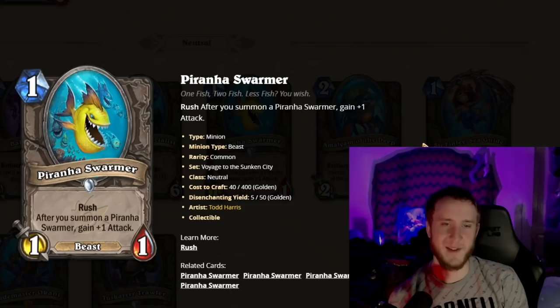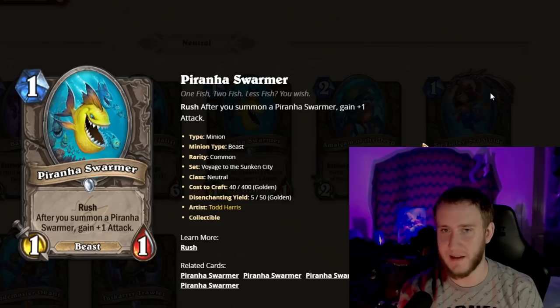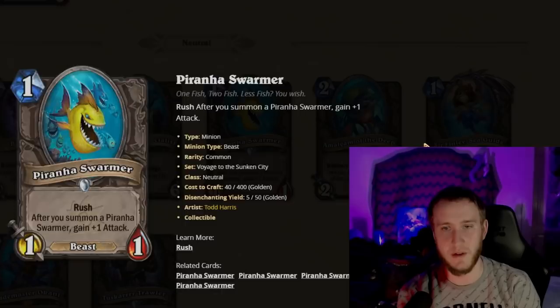Piranha Swarmer is also a draftable card — one-mana 1/1 Rush; after you summon a Piranha Swarmer, gain +1 Attack. You probably won't have a whole bunch of these in your deck. By itself it's worse than Stonetusk Boar, so you're not going to pick it all that often. No one expects the Piranha Swarmer Demon Hunter though.